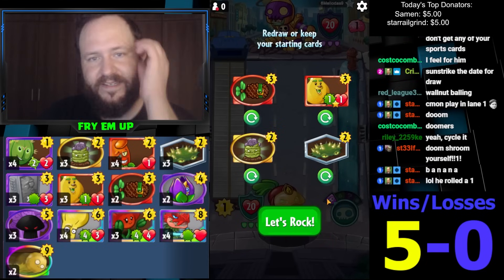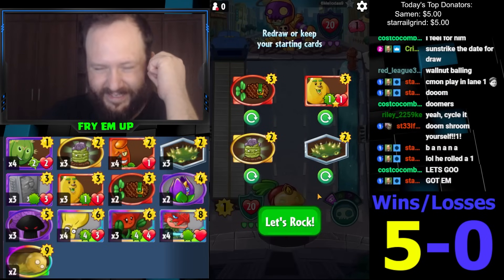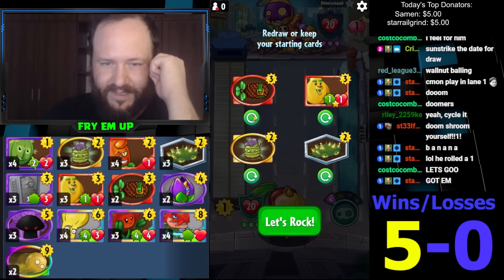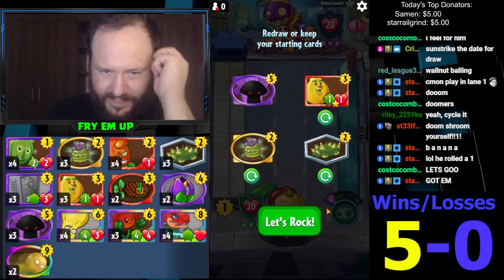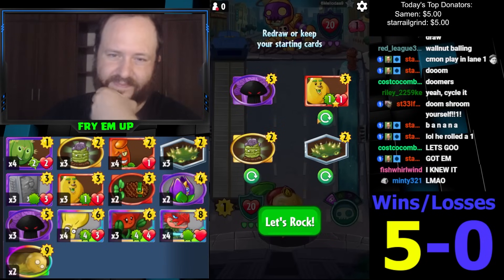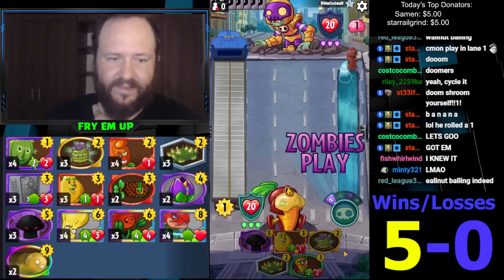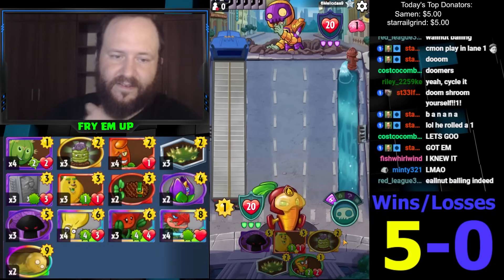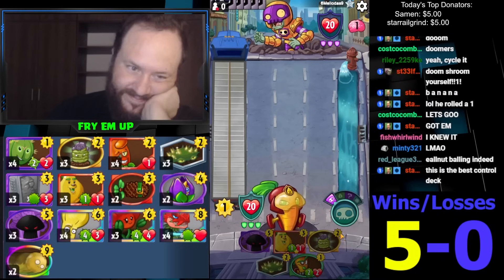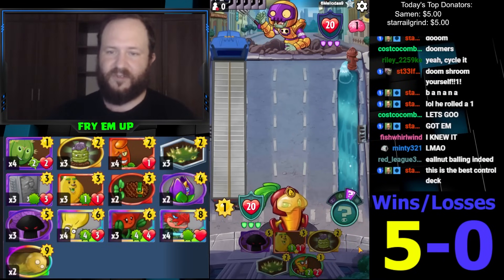How do we mulligan into — we just don't have answers to like Teacher and Paparazzi and stuff. I think I'm gonna just keep looking for answers — this is okay for Teleportation Zombie. I guess this hand's alright. He just ran out of steam which is exactly what you want to do with control decks. I'm running Grave Buster just to get that gravestone out of there, you know.